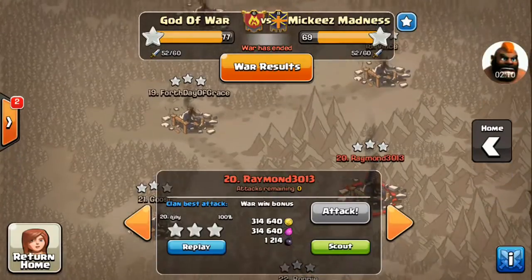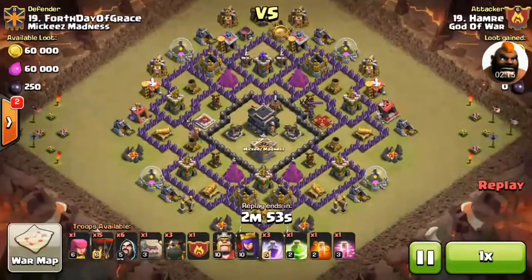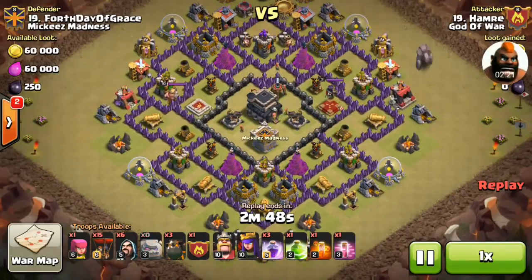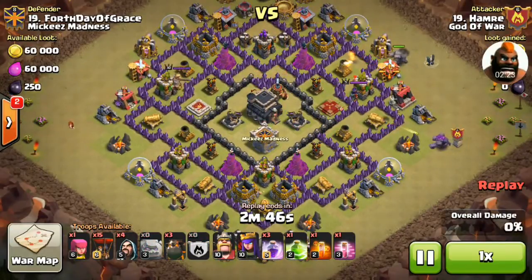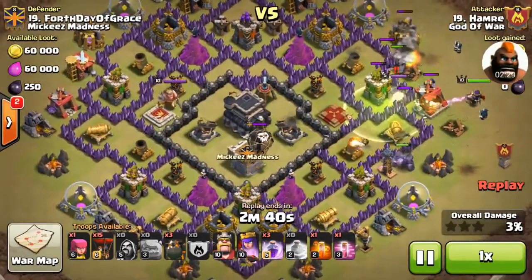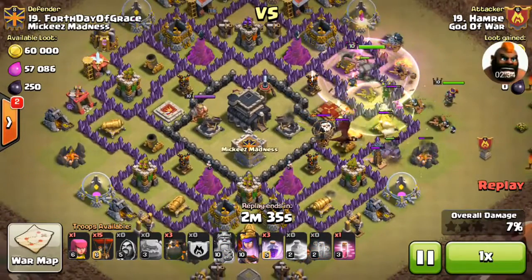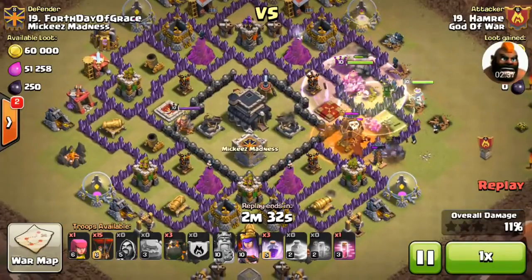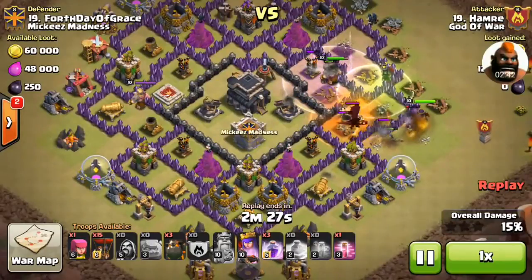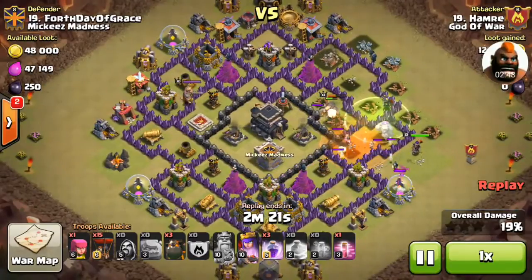Next I'll show you Henry's attack on base number 9. This base is a very popular net base nowadays — widely used on every forum. He has taken it with a golem-wizard attack, with the king and queen as a kill squad to take out the enemy queen and two air defenses plus CC troops. One poison spell is used on the CC troops to slow them down. The motive of this attack is to take out the two air defenses.